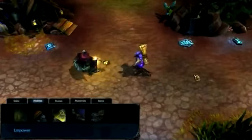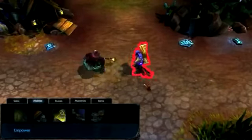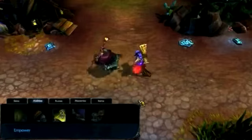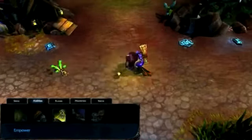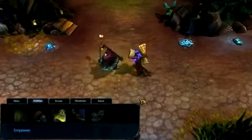Empower causes Jax's next basic attack to deal bonus damage. This ability will reset Jax's attack timer, meaning you can use it as an almost free attack if you time it correctly. Additionally, if you activate Empower before using Leap Strike, it will deal damage on top of Leap Strike. For maximum damage output, max Empower by level 9, with your first point at level 2.